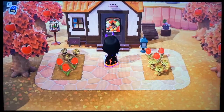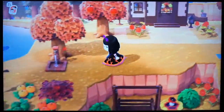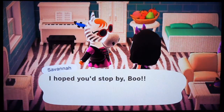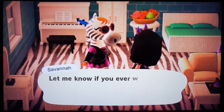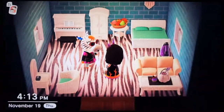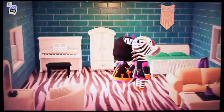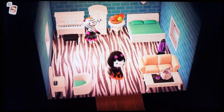This is Savannah's house. My friend gave me an amiibo card so I could get her because I wanted a zebra for my island. Let's go into her house. Oh, she turned this around — she had like the pumpkin candy set here; it was facing the other way where you could see the jack-o'-lantern face. And then there used to be here another jack-o'-lantern lantern thing, but she moved it.